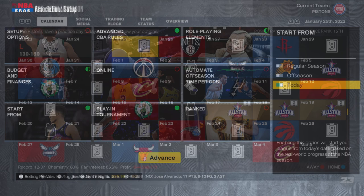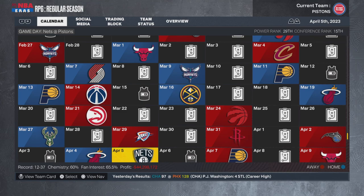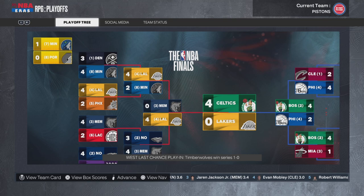Starting with 'start today' puts you in the current NBA season — in my case around late January, around January 25th. This gets you to the offseason a little quicker but also more realistically, since player stats and standings are already updated. There probably won't be massive changes as you simulate through that last month and a half. I especially like this option if you're late in the season or even at the end of the season, which is a great time to start an expansion team setup.